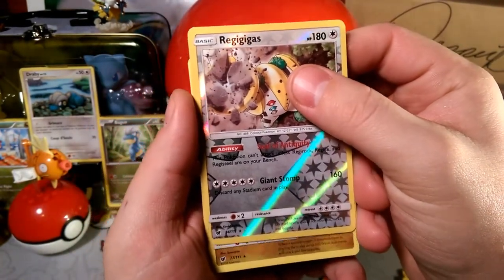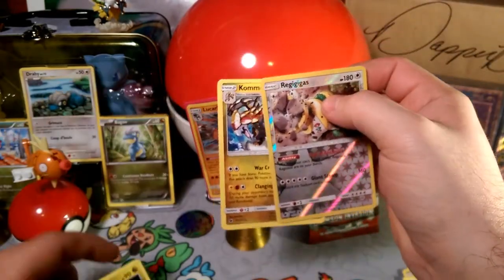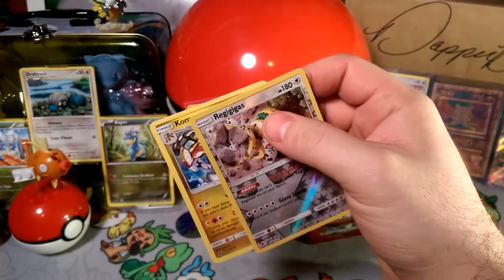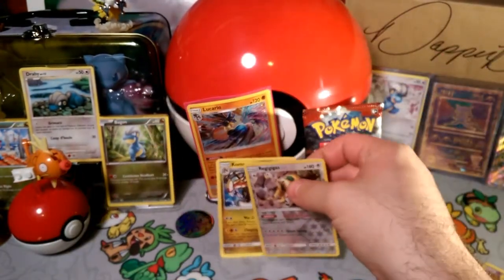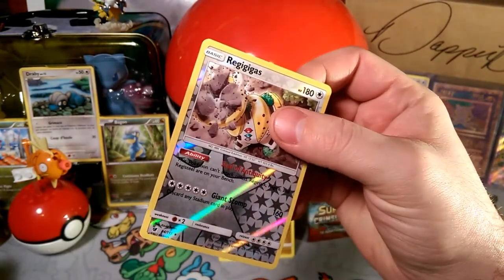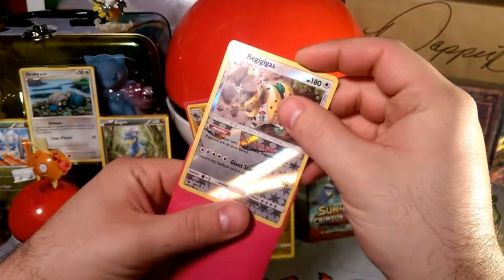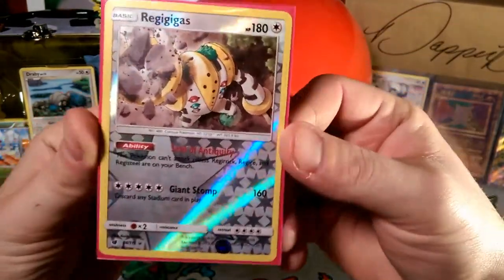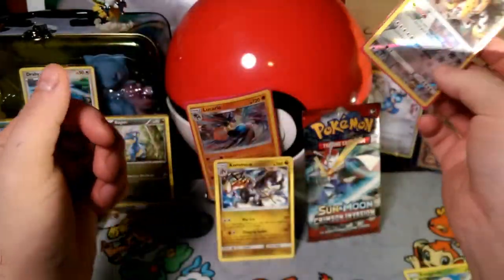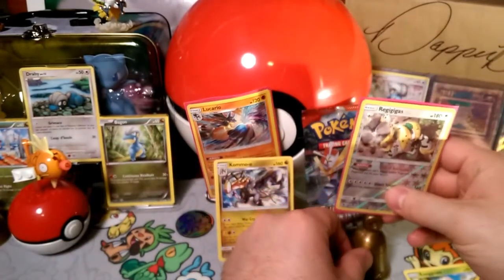The reverse is a rare Regigigas — very nice, I think that's a playset of that now. And our rare is a Kommo-o — very cool! Look at that evolution though: Jangmo-o, Hakamo-o, Kommo-o. We didn't have a Jangmo-o in that pack, so not a bad rare. The reverse Regigigas has that Seal of Antiquity which prevents it from attacking unless you have Regirock, Regice, and Registeel on your bench. Pretty cool one.